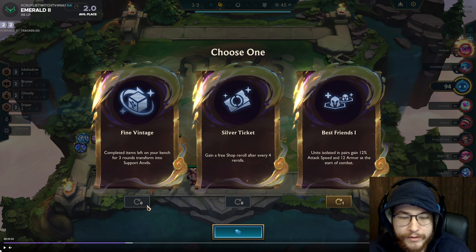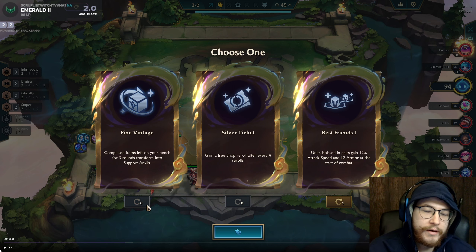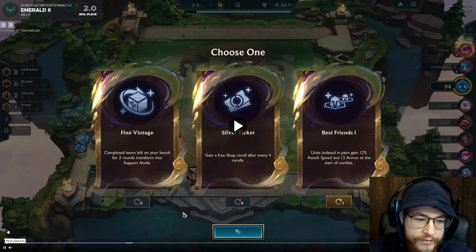I'd have to wait until carousel and pray it's a two-component carousel, which I don't think it will be — so in three combats I'd only gain one item and it could be bad. The best thing about Fine Vintage is if you get it on 2-1 you can slam a ton of items and have them converted to support anvils. There's a cool comp right now with Heavenly and a ton of ZZ'Rot Portals because the Heavenly bonus applies to all your ZZ'Rots — you can have four or five on your board and they kill everything late game. We're going to go Best Friends value.